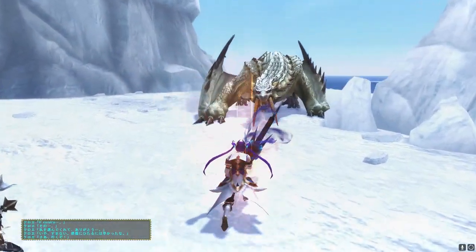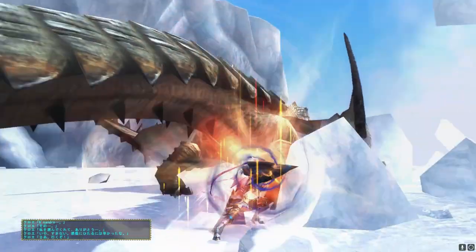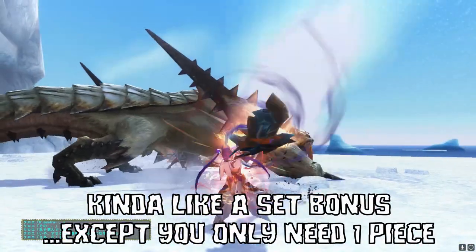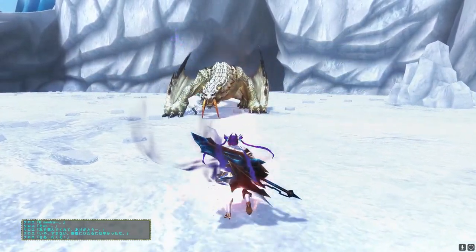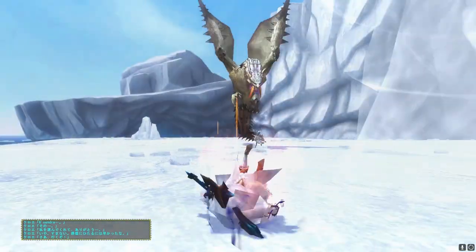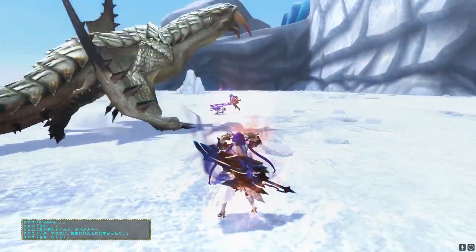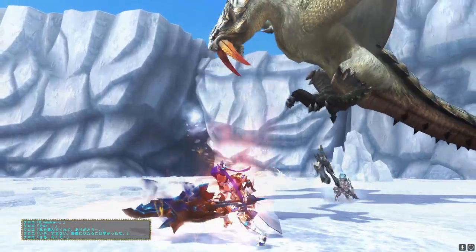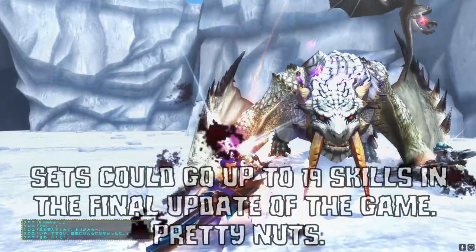Very tame stuff to start with, however, because it all kicks into high gear when we explore the concept of innate skills. When you made a piece of exotic armor and put it on, depending on the species of monster it came from, you get an entire skill for free on top of the points that already exist on that armor piece. One piece of Nagakuga armor would grant you Evasion 2, as well as five points towards four or five different skills. If you mixed up a few different pieces from a few different exotics, you would really start to pad out those sets with little cost.